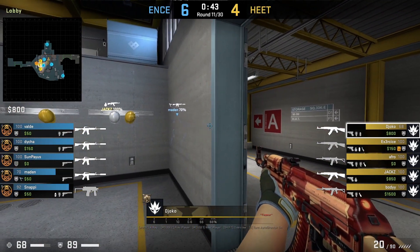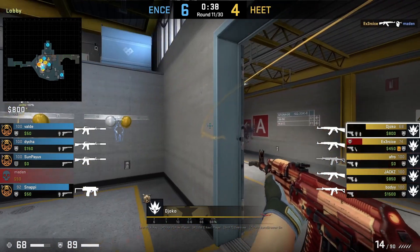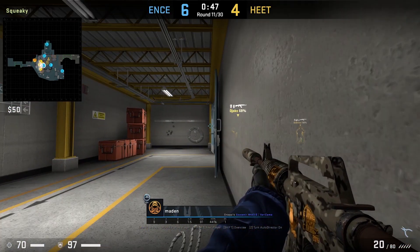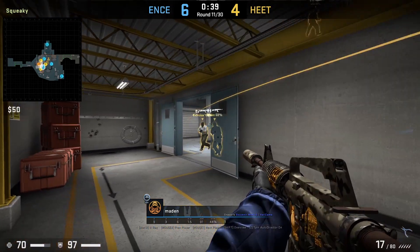A very common CT play is to push through their own door smoke and hug the corner after. One counter to this is to jiggle peek that corner, which Joko does — catching Madden by surprise and getting the kill.